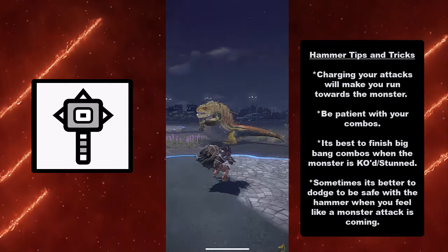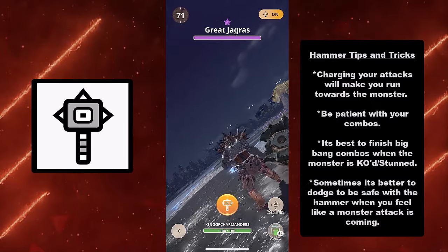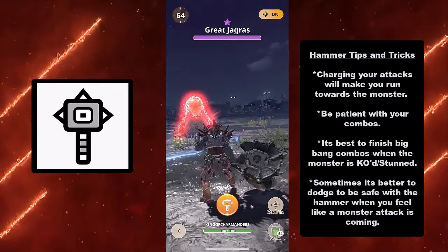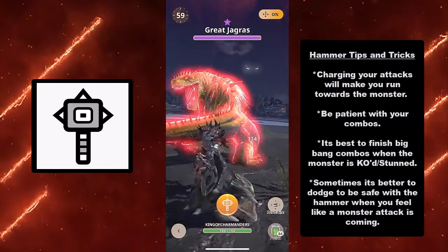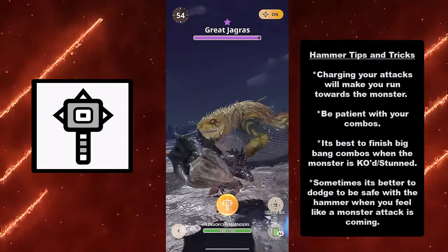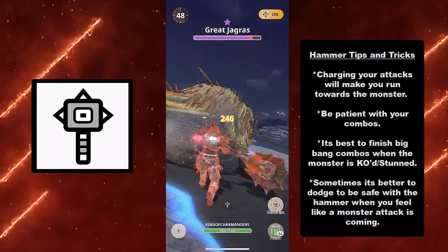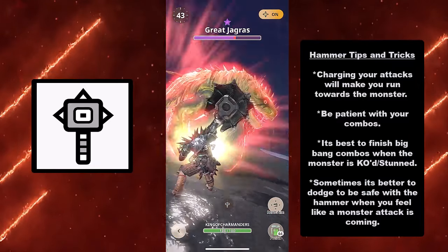Here are my hammer tips and tricks. Charging your attacks will make you run towards the monster — you'll see me tap and hold and charge towards the Great Jagras. Be patient with your combos. I know you want to Hulk smash and flatten everything, but be patient. It's best to finish Big Bang combos when the monster is killed, stunned, or after you break parts, so you can deal Big Bang combo damage without worrying about getting hit.